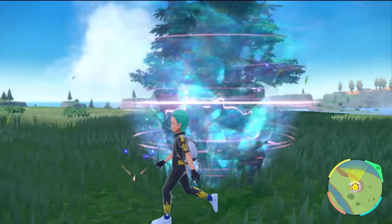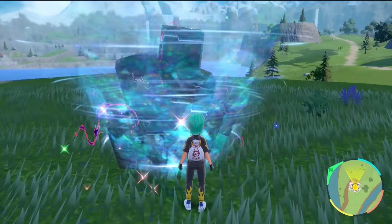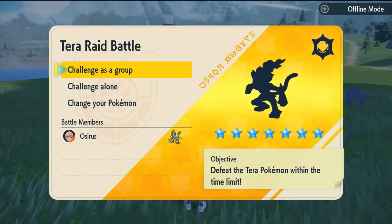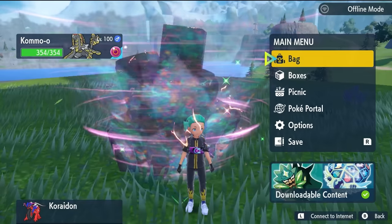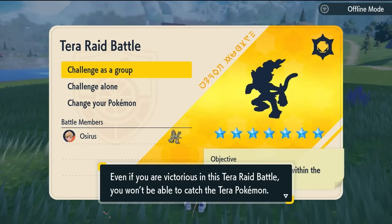To execute the 5-turn solo strategy, there is a little bit of setup needed, but once you've done it, it's going to make it so optimal for the rest of the weekend. Here's the raid for the Infernape, but before we actually enter the raid, we're going to drop a save because we're all going to need to reset our game if we don't get the right partnering Pokemon.